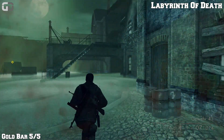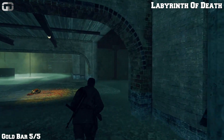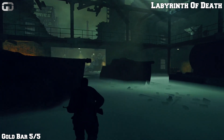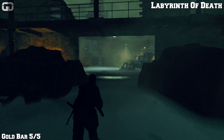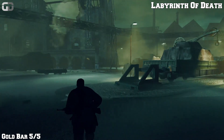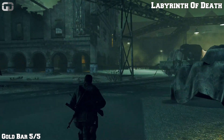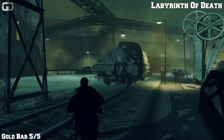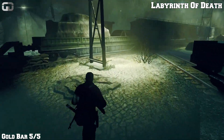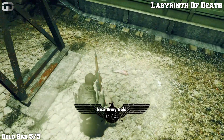Just don't go towards the objective. Go through here — it's quite a ways away, this one. Just keep going on, go to the far end. And underneath the light, shining bright on the floor, is the gold bar — number 15.